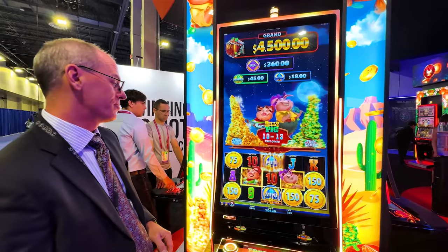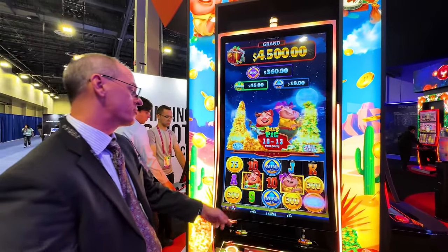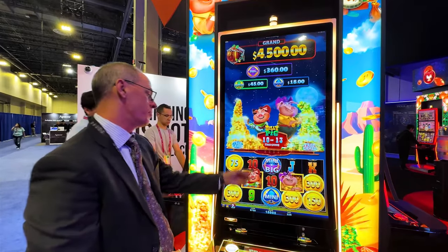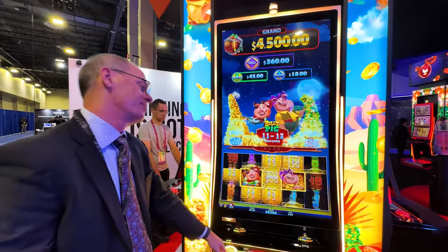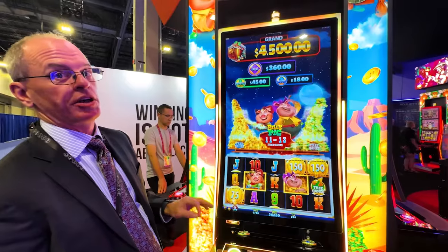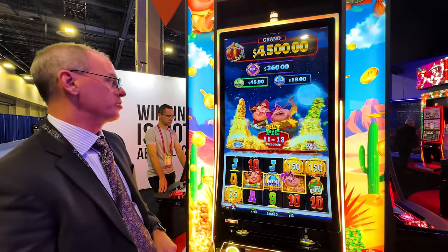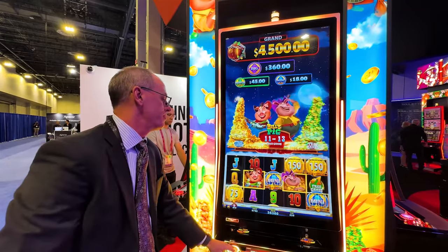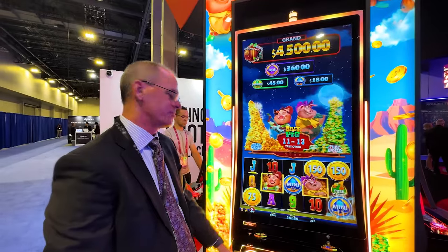We're going to get another split — these are multipliers. We've got a mini and a big this time. When the symbol splits, it doesn't necessarily split into the same symbol — it could actually be one of three. And three more spins. Thank you. So there you go — that's really big.